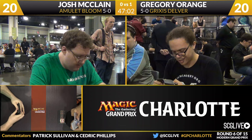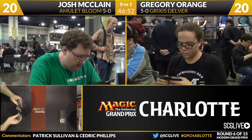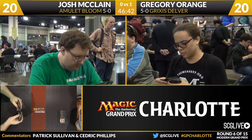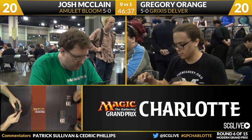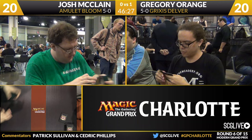Grixis Delver very quickly up a game over Amulet Bloom. Josh is going to have to keep a hand with more than three cards. Looking at his sideboard: three copies of Leyline of Sanctity, three Thragtusk, two Pyroclasm, two Seal of Primordium, a Relic of Progenitus, a Hornet Queen, a Ghost Quarter, a Chalice of the Void, and a copy of Engineered Explosives. I'm interested in going to the Chalice of the Void in this matchup because there's just a lot of one-casting-cost cards in Gregory's deck. The two Pyroclasm alongside Thragtusk and Hornet Queen is the solid package.